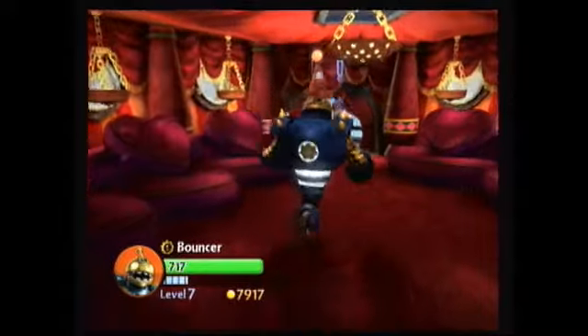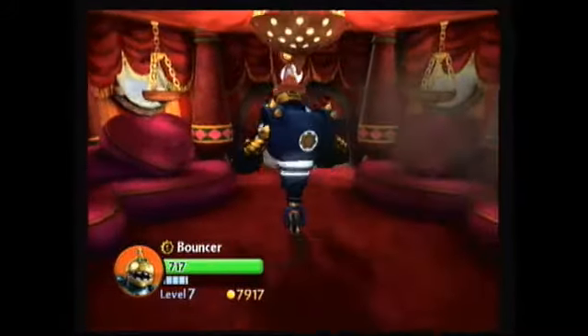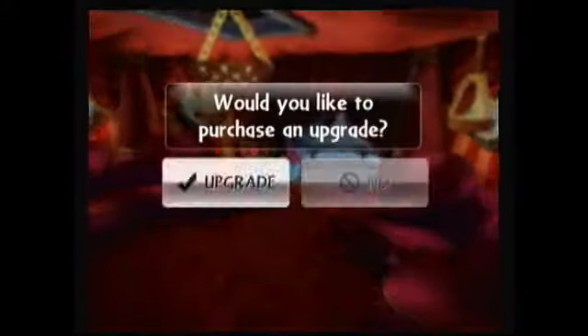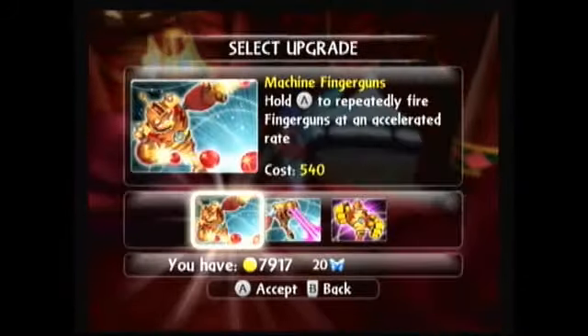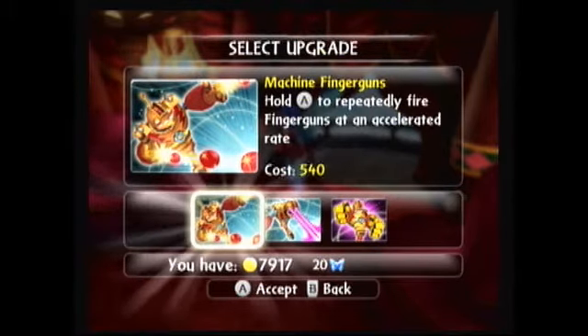Basically if you just hold B you can situate where you want it - we placed it right there in the crease between the cushions. Next upgrade, his third, is called Machine Finger Guns, which is a kind of confusing name when you see what we're going to do, but we'll get to that in a minute. Cost is 540 - hold A to repeatedly fire finger guns at an accelerated rate.